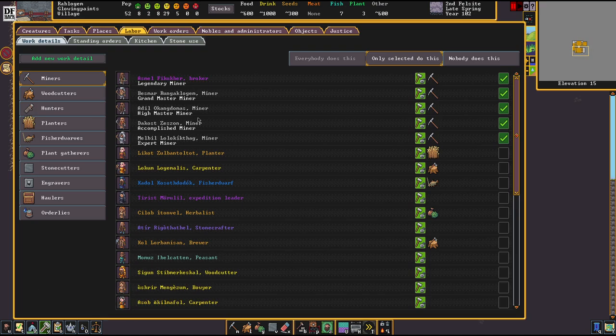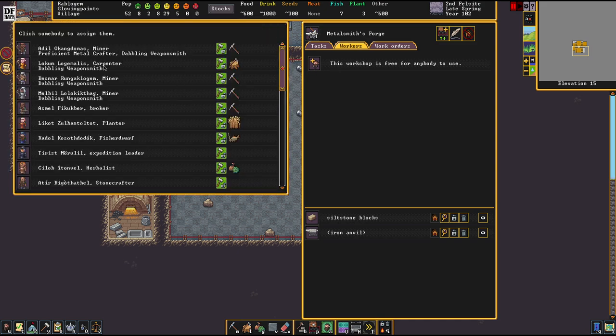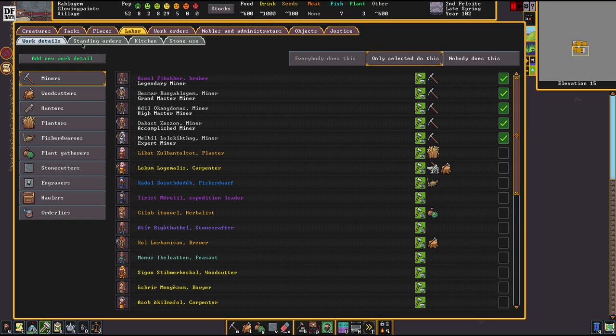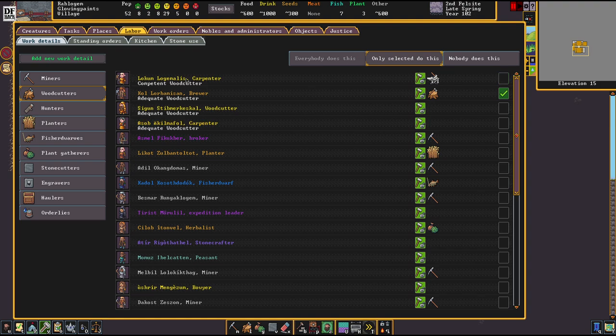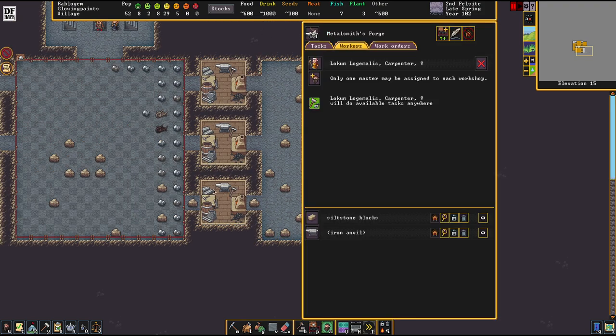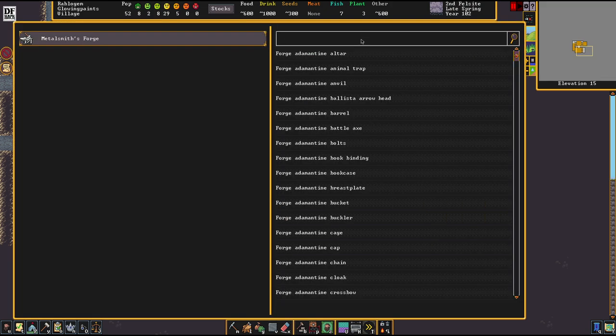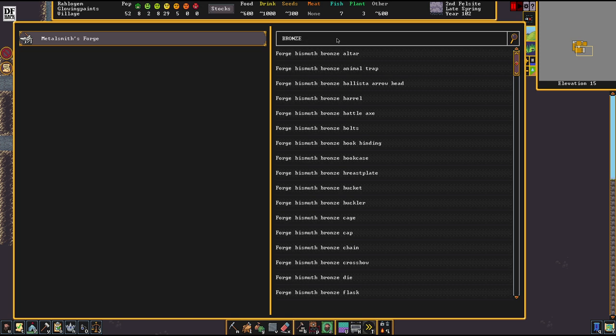It seems my mining people are also my forging people - that's bad. So we're going to set up one specific workshop for a weaponsmith. Let's pick this guy here - the carpenter will now turn into a weaponsmith. I want all the weapons in this fortress to be forged at this plot by this worker, so all weapon forging experience will be funneled into that one person. You can do the same thing for armor, and I personally would even recommend it - high quality gear really matters in this game.